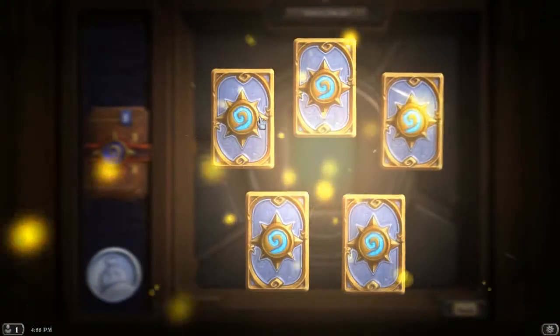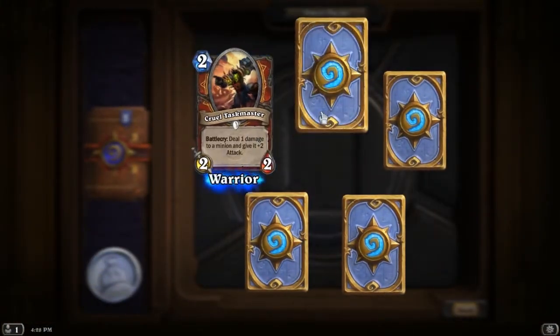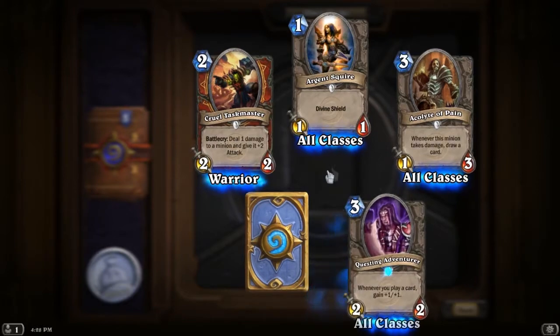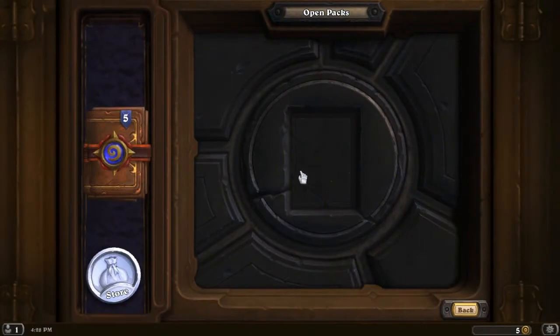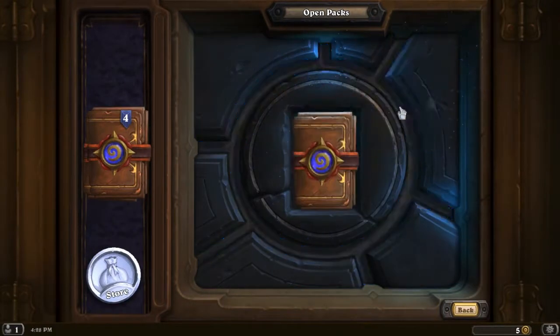This is the 10th pack: Cruel Taskmaster, Argent Squire, Acolyte of Pain, one rare — Questing Adventurer, and Mogu'shan Warden. Come on, we need more. Let me slap the table for some good luck — drop it down.